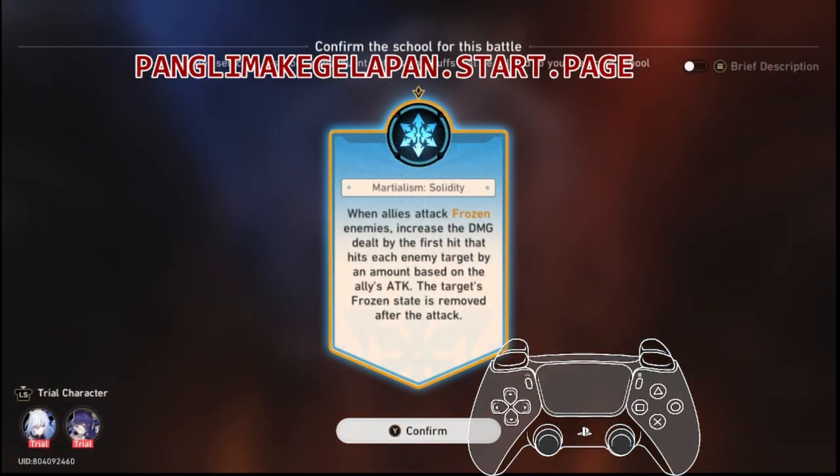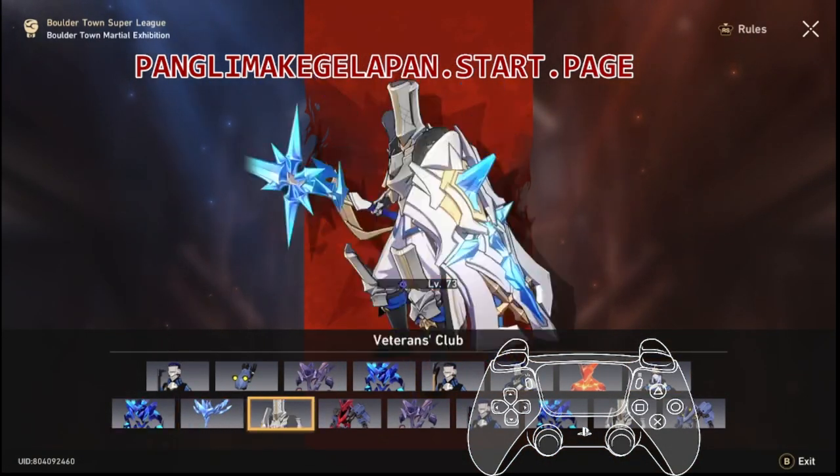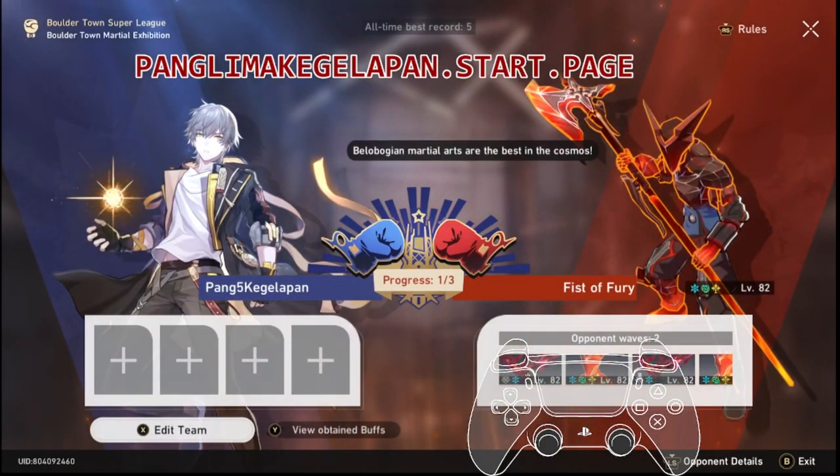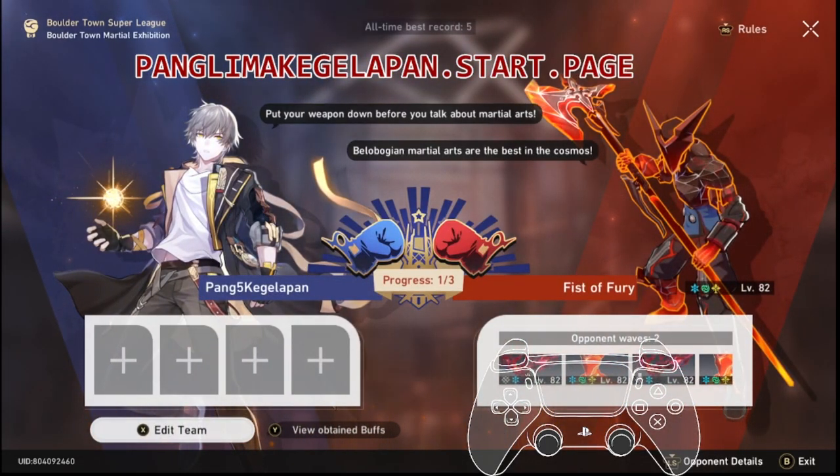When allies attack frozen enemies, increase the damage dealt by the first hit on each enemy target by an amount based on the ally's attack. The target's frozen state is removed after the attack. The weakness of enemies around here is ice, wind, and imaginary.